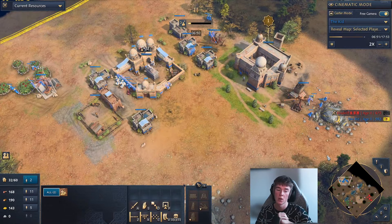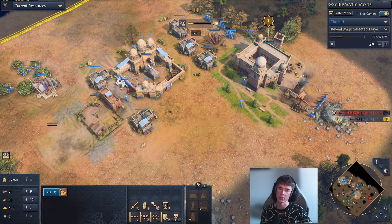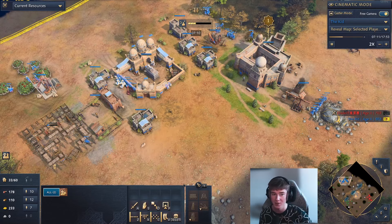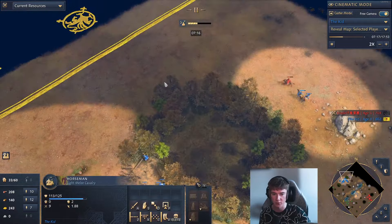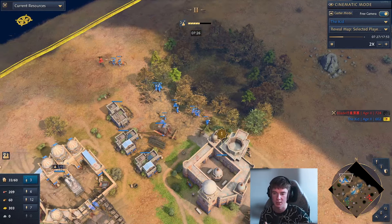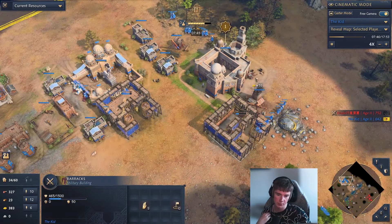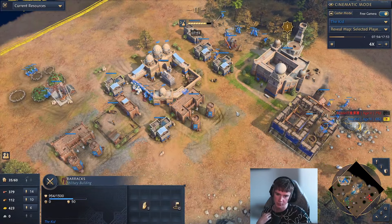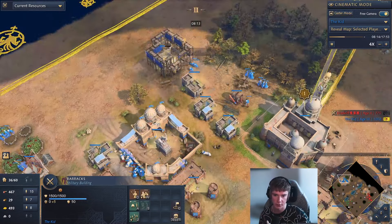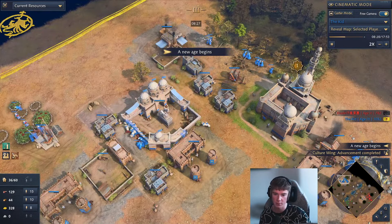My plan is to go Ghulams, but I don't want to go Ghulams straight up because he's going to see that and just go Camel archers. It's better to have Ghulams if your opponent already has units that are countered by them. So opening up with a few horsemen and denying vision from the scout is a really strong move — you're building up to that Ghulam timing instead of just telegraphing it. Then we're aging up very quickly, getting our barracks set up. We get our blacksmith going, get ranged armor, and then full produce Ghulams out of three barracks.